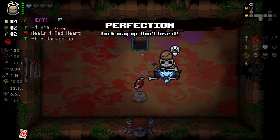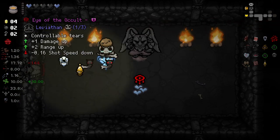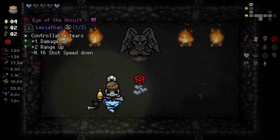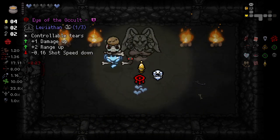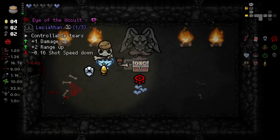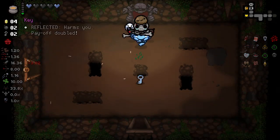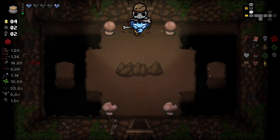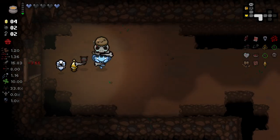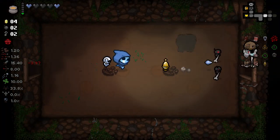I'll take Perfection. Smelting it doesn't really do anything for us. I will check the Devil Deal just because it might have an item that can give us some HP, but unfortunately not. That hand took an awfully long time to drop. Unfortunately can't open that right now. I want to try and get some extra money this floor.